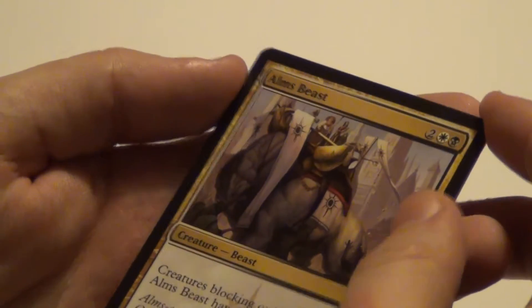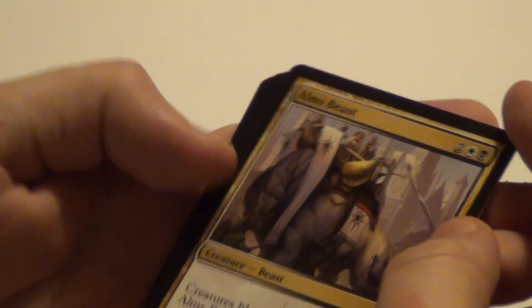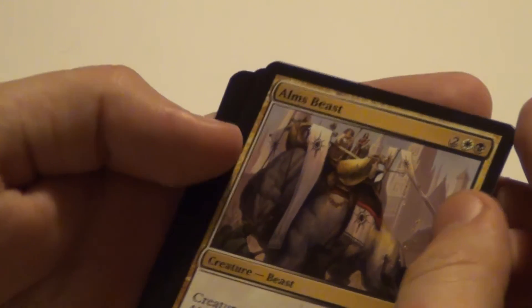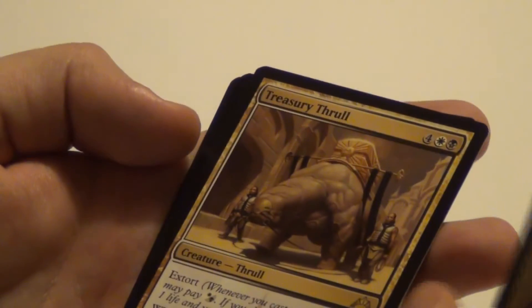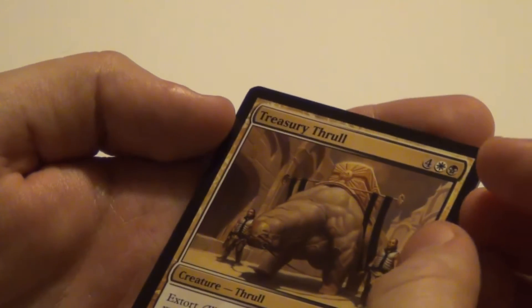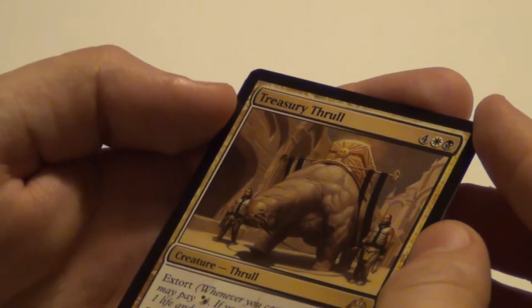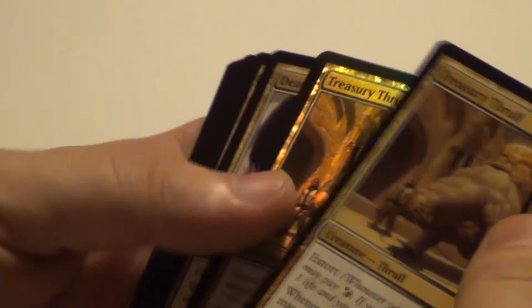Then the Elms Beast — 6/6 for 4 mana. But creatures blocking or blocked by Elms Beast have to have lifelink, so it's got a heavy penalty. If you make it unblockable somehow, you kind of overcome that. Then Treasury Thrull — a 4/4 with 6 mana, it's got Extort, so that's pretty nice. And whenever this card attacks, you may return target artifact, creature, or enchantment card from your graveyard to your hand. I got 2 of those, 1 being foil.